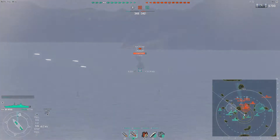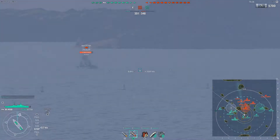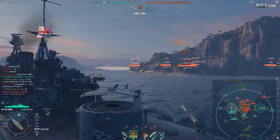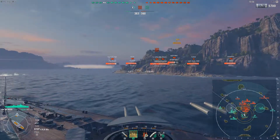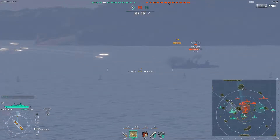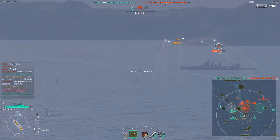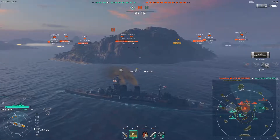The guns feel like they do more normal damage — easier to get normal pens but harder to get citadels against other battleships. Against cruisers giving broadside, you generally don't have trouble getting citadels. Let's see if we can get one against this New Orleans. The dispersion is not the best — we aimed pretty much perfectly but every single shell missed. The Warspite gets 2.0 sigma, which means pretty good accuracy with not a lot of vertical dispersion, which is really important when trying to hit citadels.